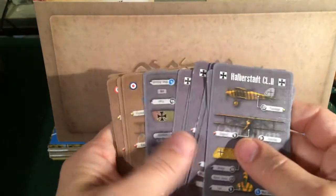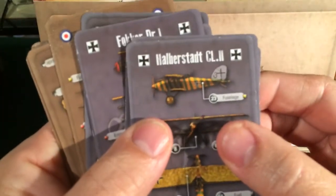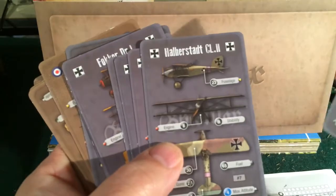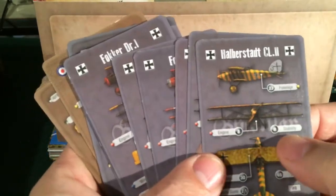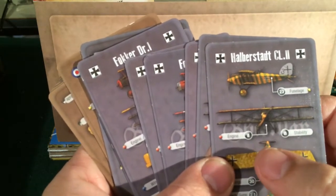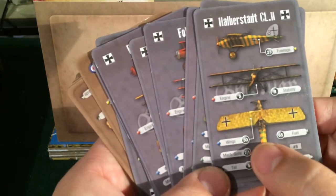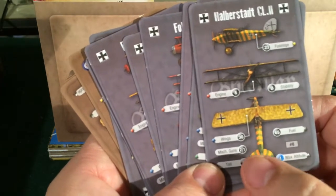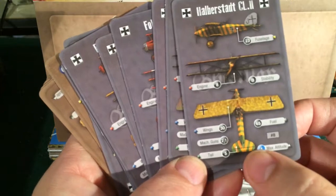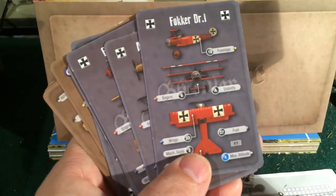Here are the cards that you get with the game — you get German cards and Allies cards. You can look at the stats on the cards. The fuselage rating here is 23 for this one, and 18 for the Red Baron. Stability rating is how good the plane is — B is average, C is below average. Engine is 8, meaning you can take 8 damage. You can take 30 damage on the wings. This particular plane has 2 machine guns in the front and 1 in the rear for the observer. You can take 5 damage on the tail. Maximum altitude is 4, and using fuel rules, you get 65 fuel tokens, as opposed to the Red Baron who gets 37.